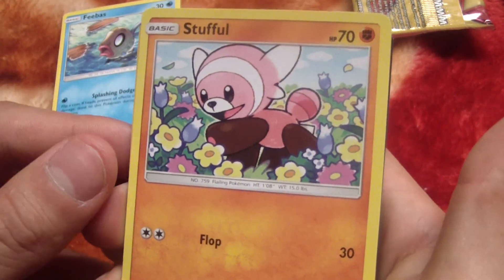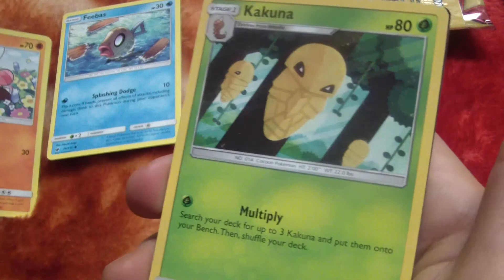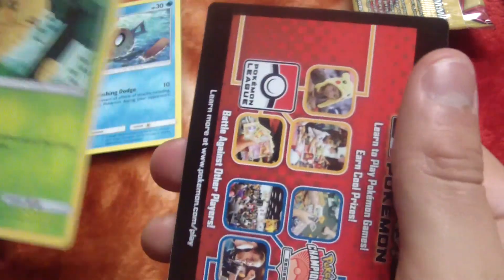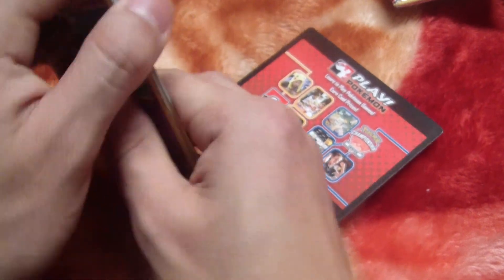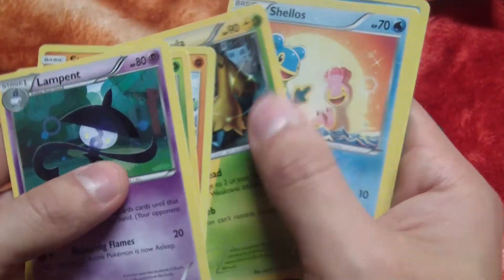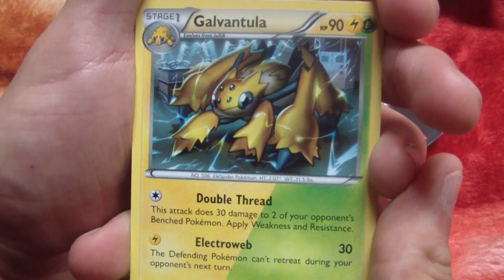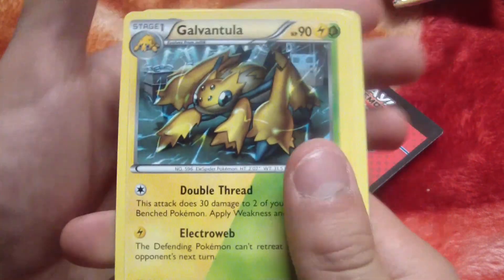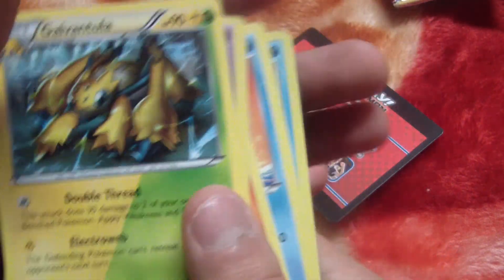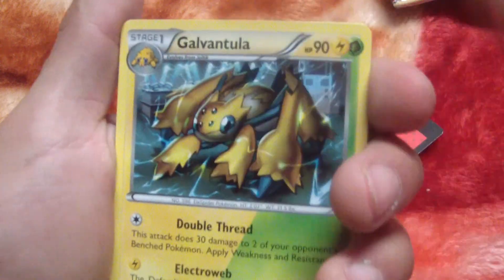Okay, stuff like that. I'm sure that's not a star. Kakuna — no. But that was a pretty rare find right there. I had a good one come out of that, which is a Pokemon I've never seen before — Galvantula. That was pretty good! I appreciate you for watching, whoever's watching. See you next time.